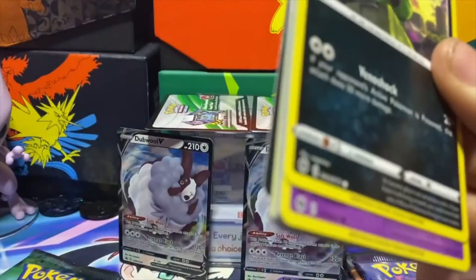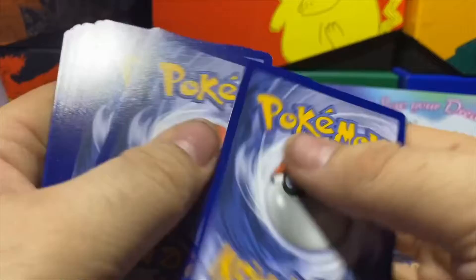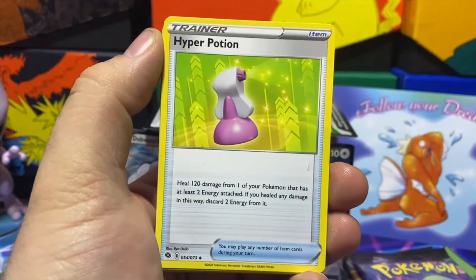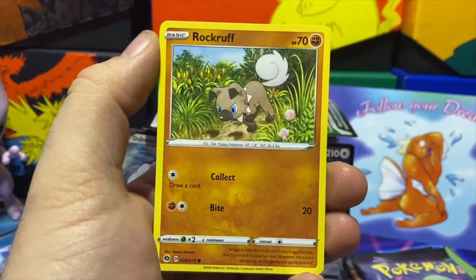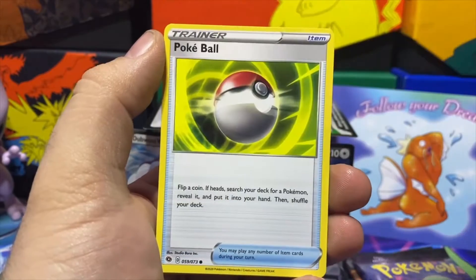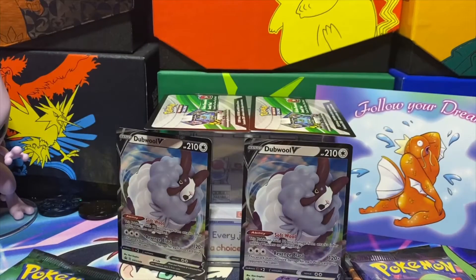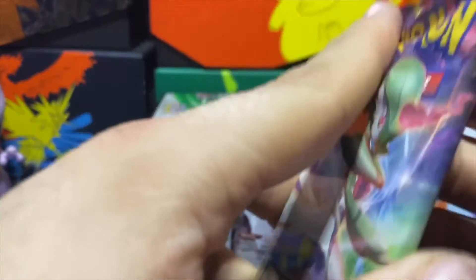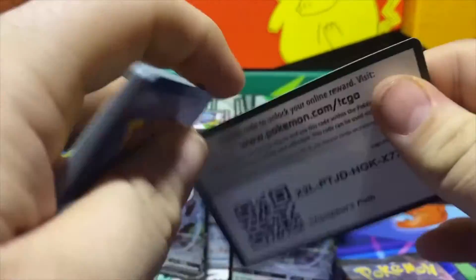Let's see if we have been blessed on these pulls. Four from the back and we got a Metal Energy, Sharpedo, Hyper Potion, Hattrem, Trubbish, Hatenna, Rockruff, Potion, Pokeball. Reverse is a Galarian Obstagoon, and our last card is a hollow Machamp.